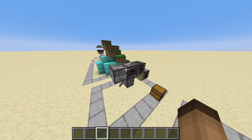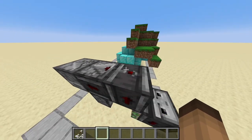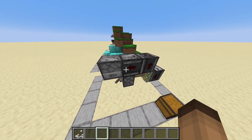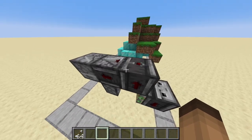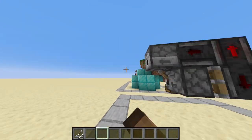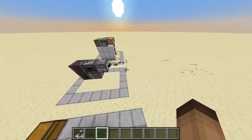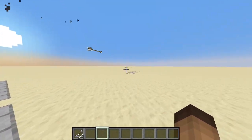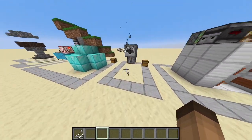The second build we have is the gun. I wanted to make it as compact as possible and this is what I came up with. It's three observers, a piston, a lever, and a dispenser. It's basically the fastest way to shoot arrows. I think they'd kill someone pretty quickly.